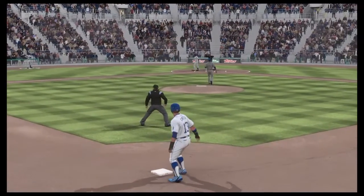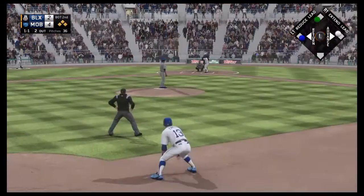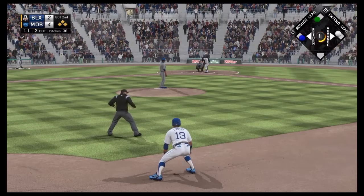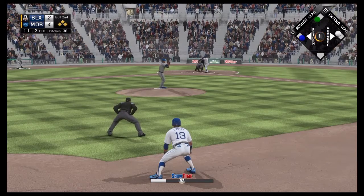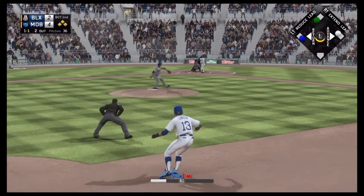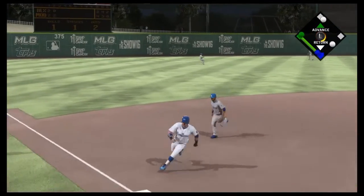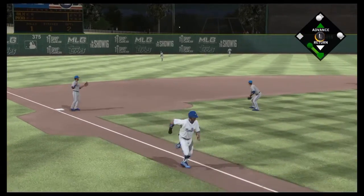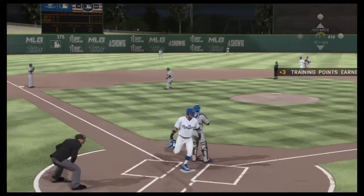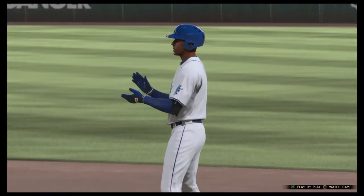Socrates Brito is up next and he strikes out. That brings up Joaquin Arias, the eighth batter of the inning, with a one-one count and two outs, bases still loaded. That'll be hit over the shortstop and into left field - one run will score. Carter runs through any stop sign and scores safely from second.